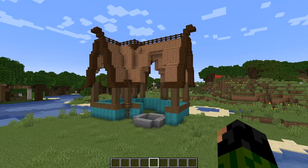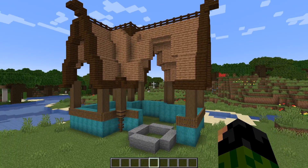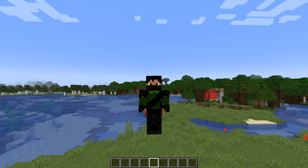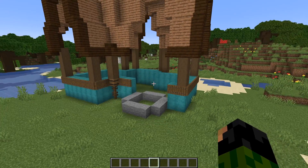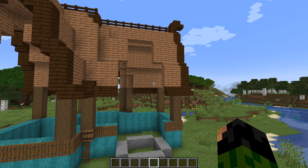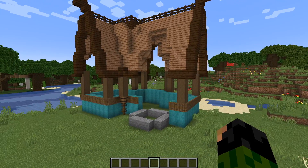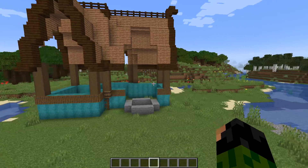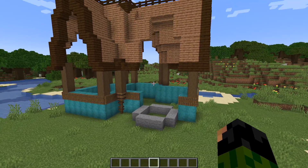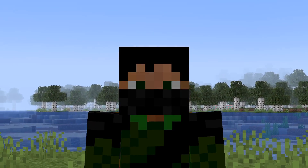I think this is where we should start branching away from this block palette and start using some of the other ones. You can do that when adding towers into your builds — do something a little bit different. I'm thinking if we can get away with using some acacia, maybe some birch, and possibly crimson, that'll tick quite a few of them off the list. So I'm going to do my best to make an acacia, birch, crimson tower. Yeah, I don't really like the sound of that either.